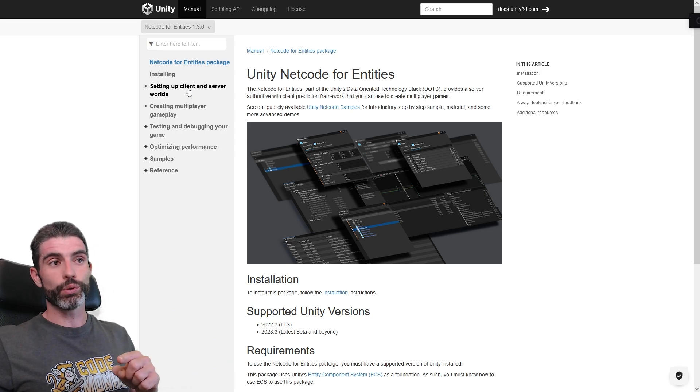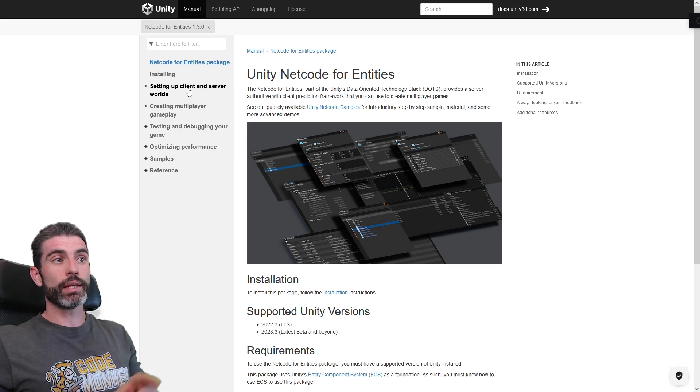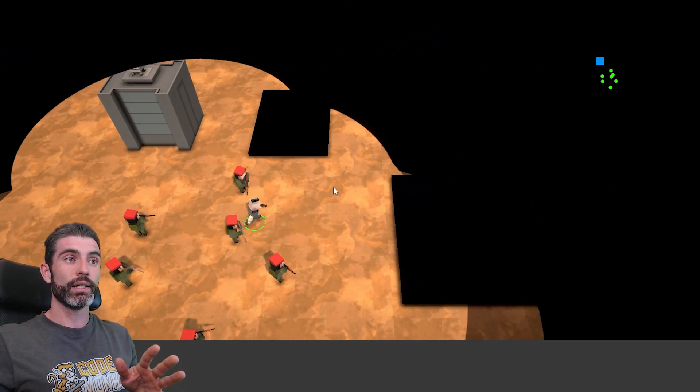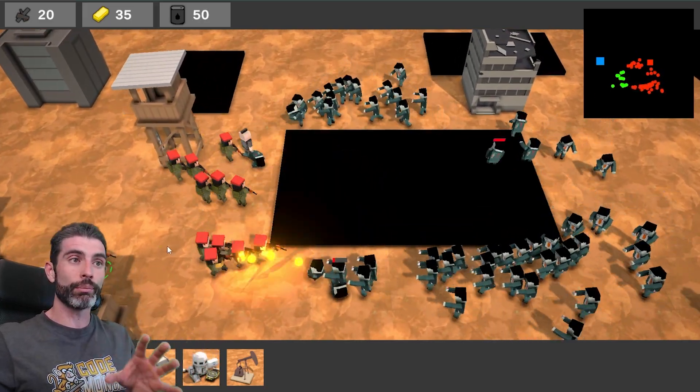The other networking toolset is Netcode for Entities. Now that I'm about to finish my DOTS course — the single player section — I plan to go research Netcode for Entities. Depending on how complex it is, I might make an expansion to the course, or perhaps a separate mini-course focused all about Netcode for Entities.